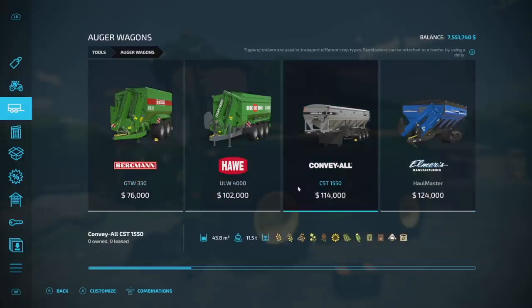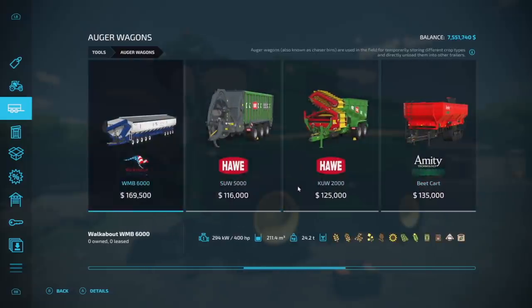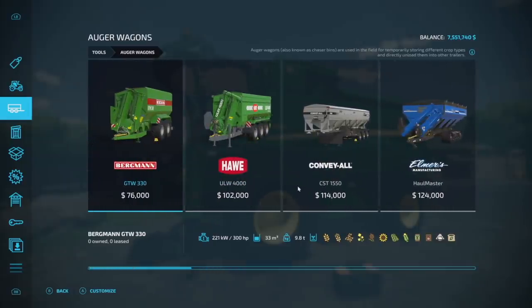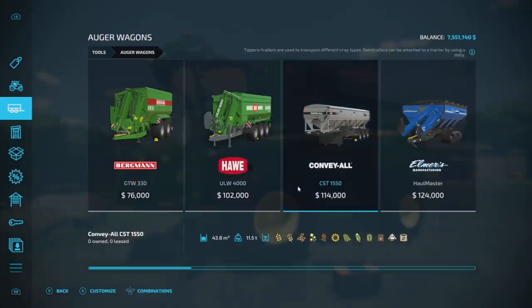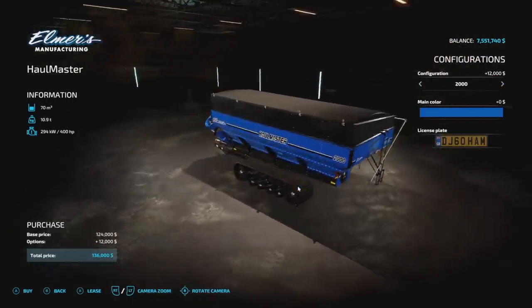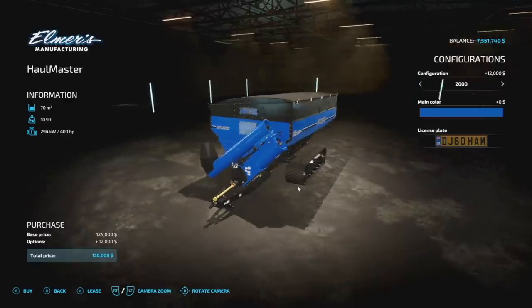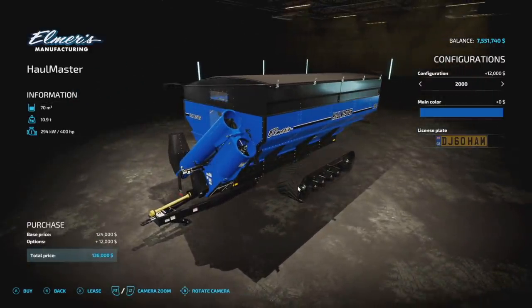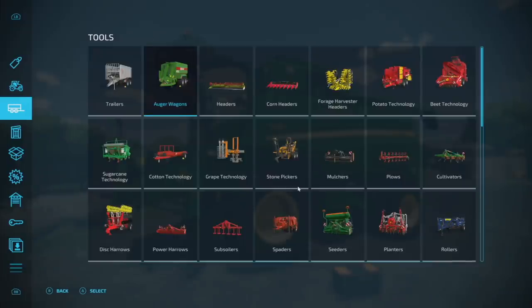Your last mod today for all platforms is the Auger Wagon to Lime mod. All auger wagons — specifically the ones that are auger wagons — will now hold lime. Additionally, trains can now support everything that normal trailers can, and pig food has been added as well. So if you're rocking the Elmer's Hall Master you could deliver 70,000 liters of lime or pig food in the field. This was a PC script mod in FS19 and I loved it — and now it's here for all platforms.